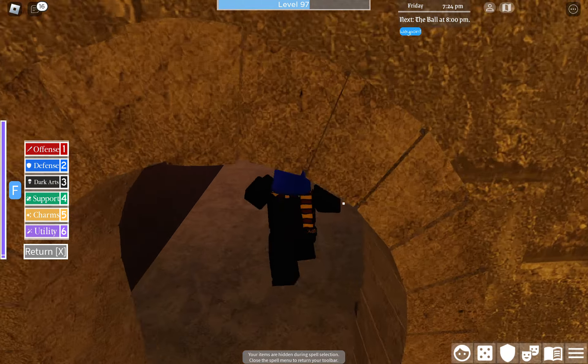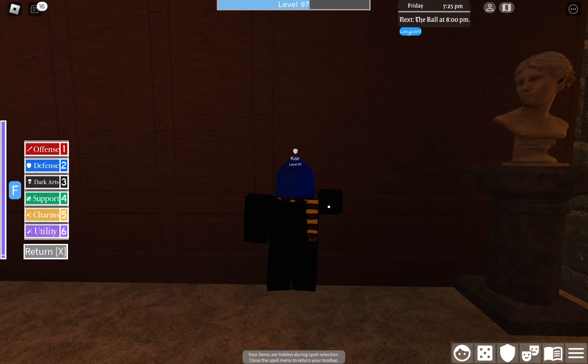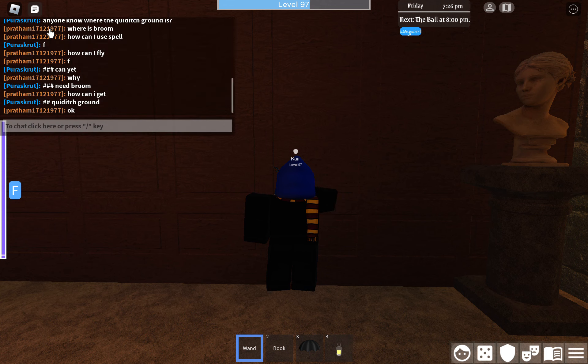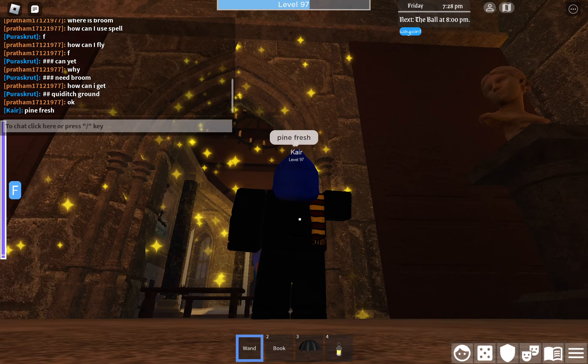You'll be in this long corridor. Walk to the end of the corridor, then walk to the side and you'll see a statue with a wall. Face this wall, and while facing it type in chat: 'pine fresh' — pine fresh.